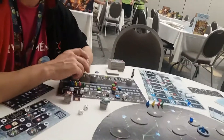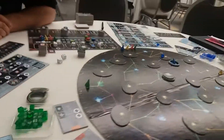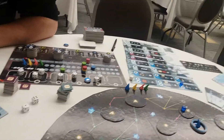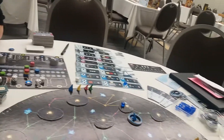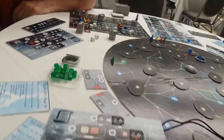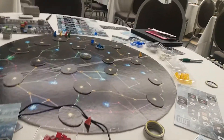This will be out at Essen — tentatively titled Pulsar 2849. Be sure to stay tuned to CGE to find out the final name. It looks like a lot of really cool moving parts, very neat dice placement. If you're enjoying this Origins coverage please be sure to click that subscribe button, and as always thanks for your time YouTube.